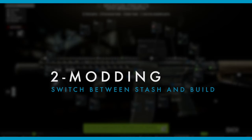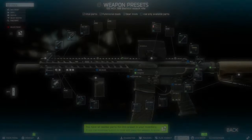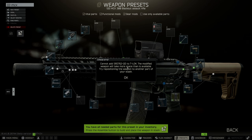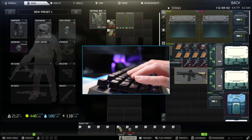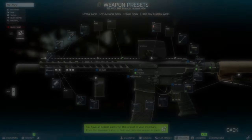The second mechanic is for weapon presets and modding. Let's assume you just created a new masterpiece and want to assemble it. However, there's not enough space in your stash, so you need to move things a little bit. Instead of starting the modding process all over again, you just press tab, move the weapon, press tab again, and now you can assemble it.